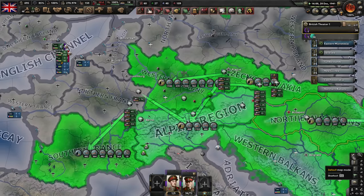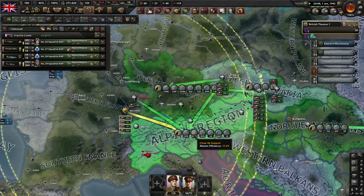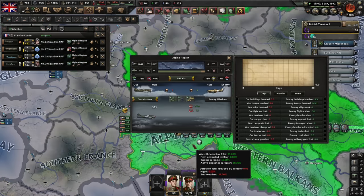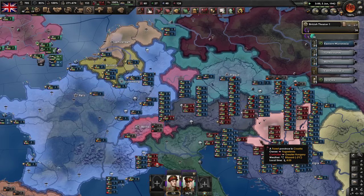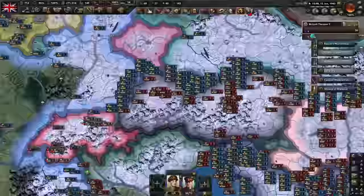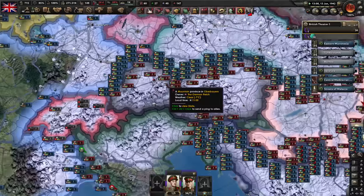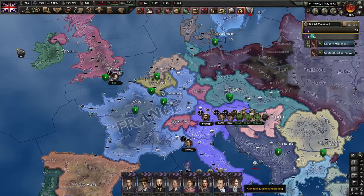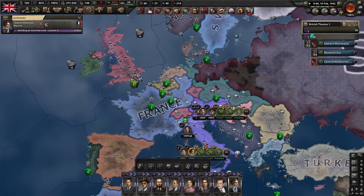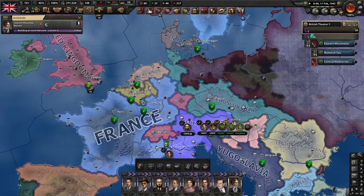Some airports seem a bit overcrowded, but all in all — 2,000 on CAS, 1,000 on fighters. This is looking good. We did pour our entire production into it, so it better be. Germany is reduced to just this little bit. With many operatives, I might even be able to infiltrate the Soviet Union without being instantly detected, which will not be necessary.